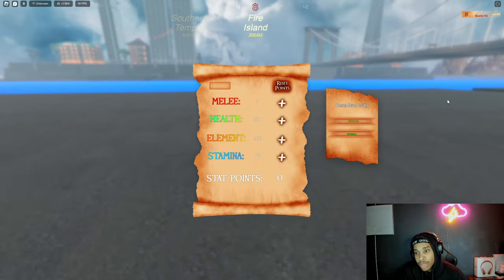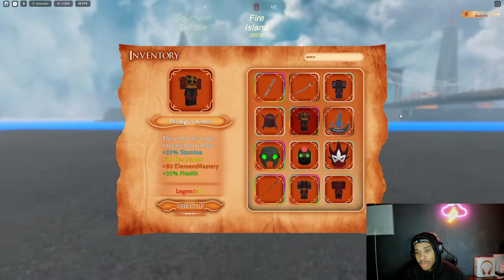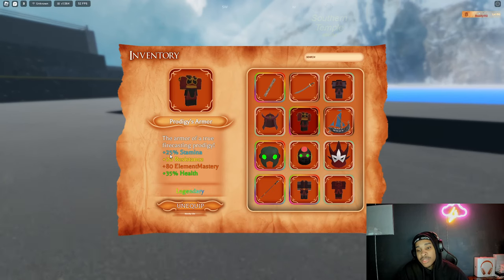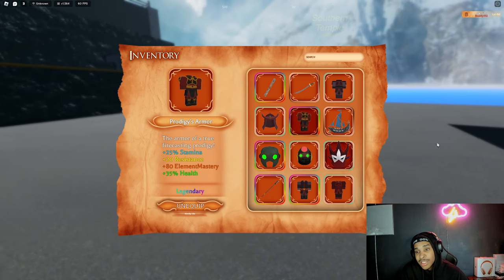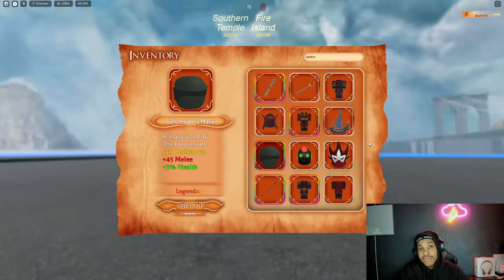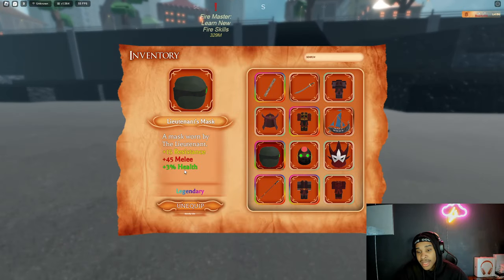Keep in mind, the reason why my health is 603 is because of the armor I'm running. What armor are you running? We're running the prodigy armor. How do I get this armor? You get it from the raid — it's a 1% chance of getting, at least I think so, don't quote me on that. Now this armor gives you 25% stamina, 20 resistance, 80 element, 35 health. It's pretty broken if you ask me. And you want to get this mask — it also gives you resistance. Resistance is resistance to elements, so if you're getting burned by something, you just want to take less damage. And you also get 45% melee from this mask, which is good because you're not putting any melee stats in.